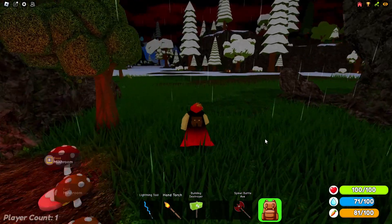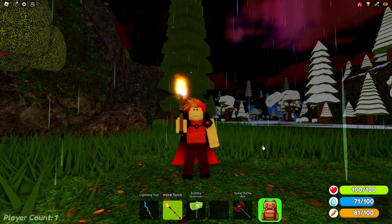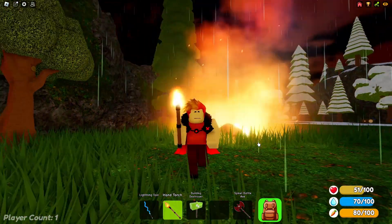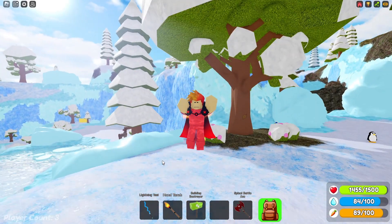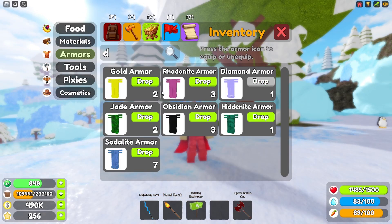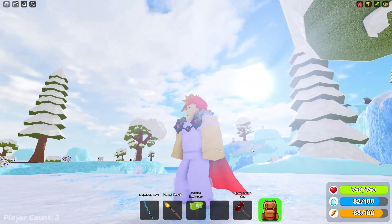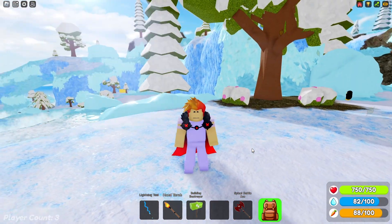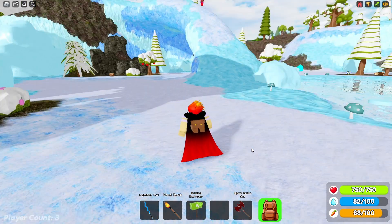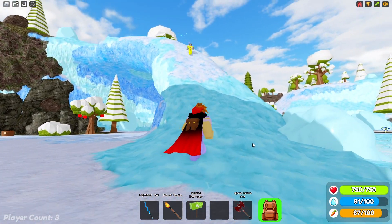Now we are going to move on to the last two armors of the game. I will need some help from a friend to show off the armor. First up is the diamond armor. You can get this armor through the diamond set in the player menu shop. This armor has 750 health points and is a little stronger than the event armors in the Lost Land. Overall this armor is very old and could use a redesign.